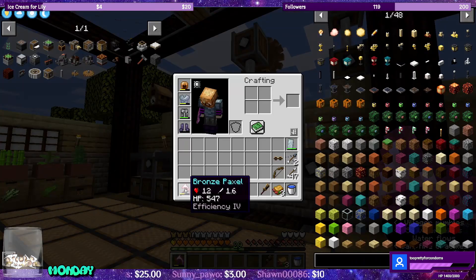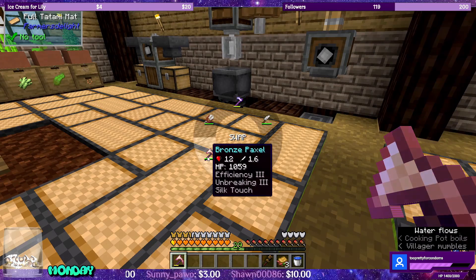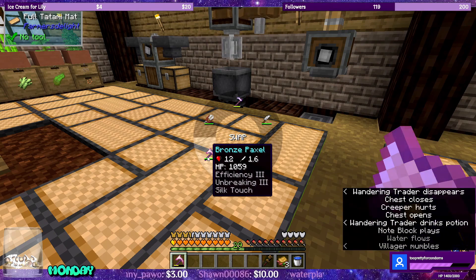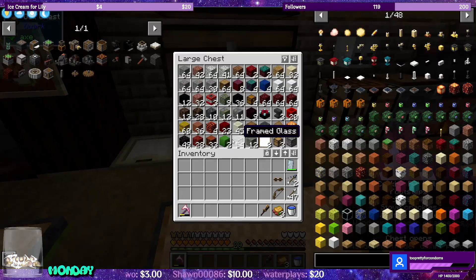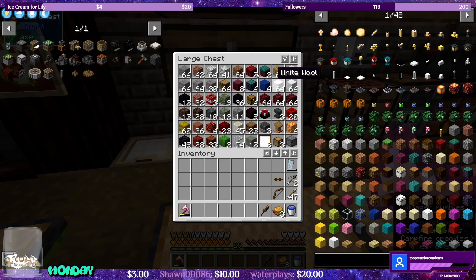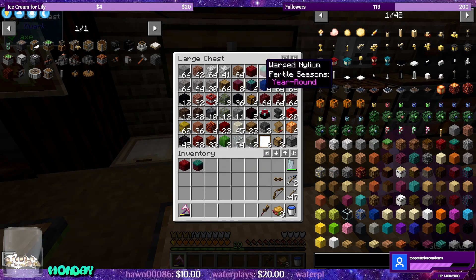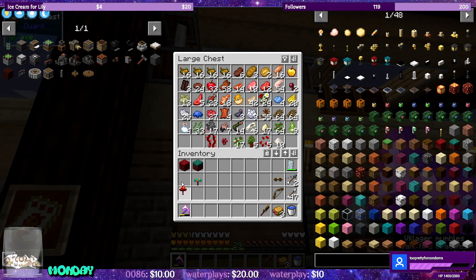I did get super lucky — I enchanted one of my bronze paxels with Silk Touch. So I ran to the Nether and Silk Touched Crimson Nylium and Warped Nylium. I went ahead and grabbed these two specifically for Warped Fungus and Crimson Fungus.